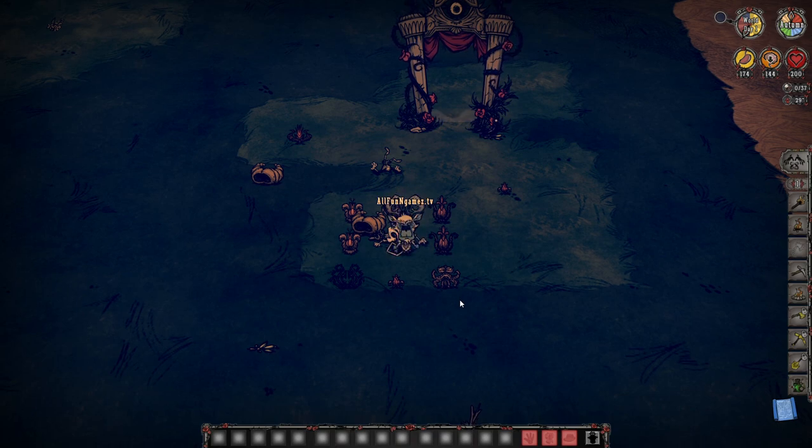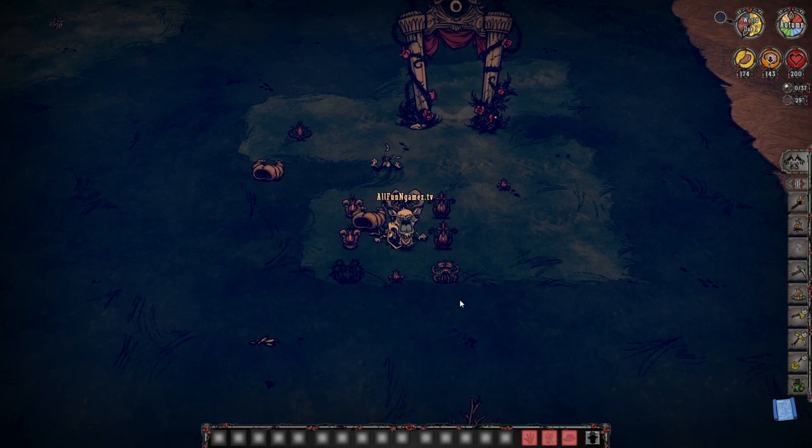The old way of actually making yourself a sanity station — or a sanity loss station — was actually taking an Abigail flower, putting it on the ground, and then haunting it, which would turn it into an evil flower. But then that got changed because of Wendy's new update, where now you have a different flower. This sort of sanity station ended up being obsolete.